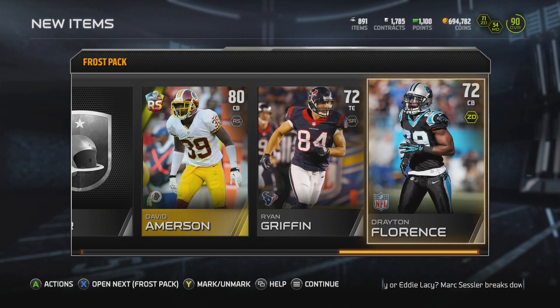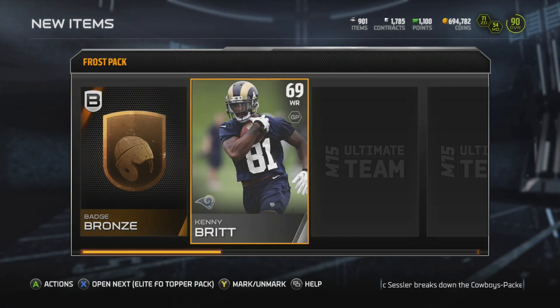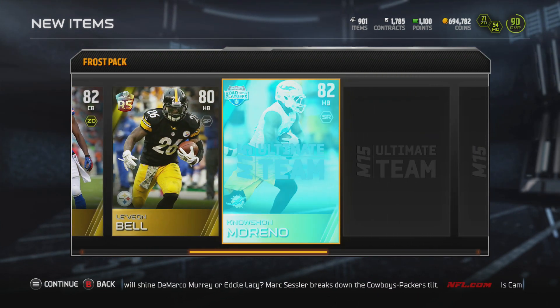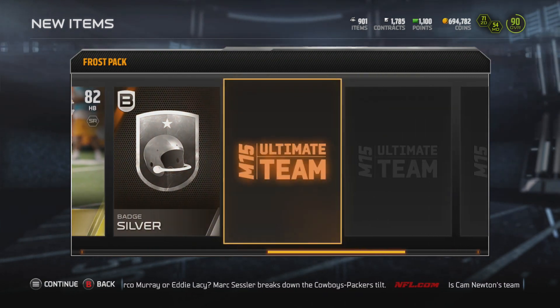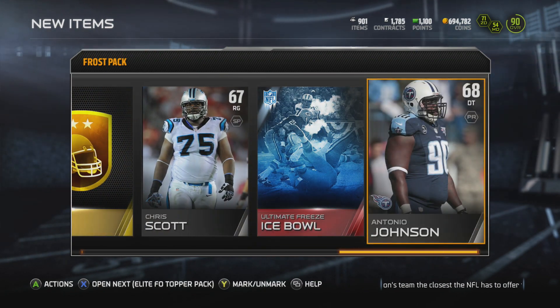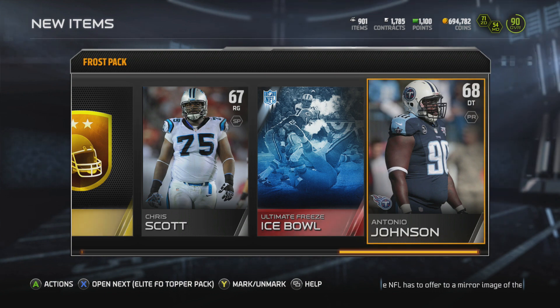David Emerson. We do get a Drayton Florence. I know it's a silver card and he's a free agent, but he goes in one of those sets and I want to say he goes for about 30,000 coins, so that right there is a good pull. No Sean Moreno. Can we clutch it? We get a gold badge, an Ice Bowl collectible, and Antonio Johnson.